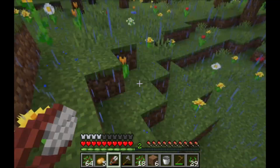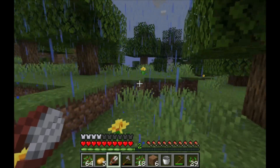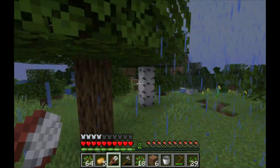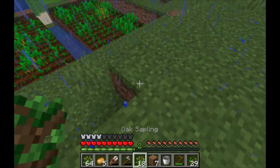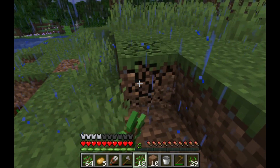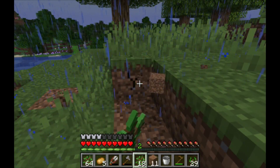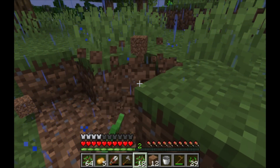Not too bad at all. Perfect timing — let's grab some of this. We got nine honeycomb — that means we can build three hives, that's good. Maybe what I should do is plant a few trees, which I will preserve by the way. I'll plant a few trees and then afterwards put hives on top of them. That should give the bees a bit of a natural spot.